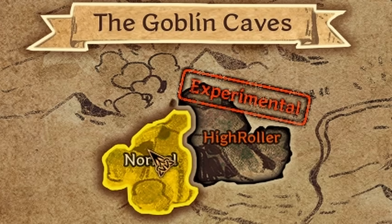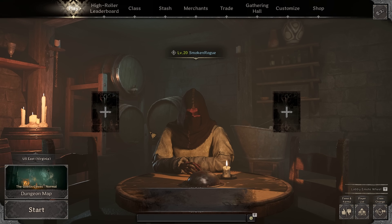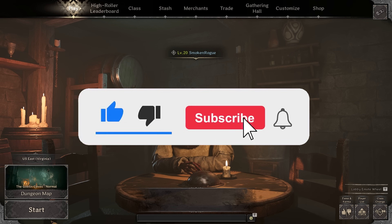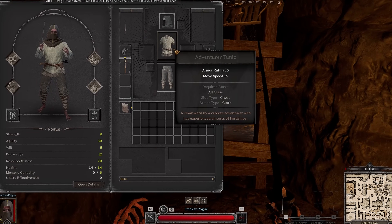All right guys, today we're going to be playing some Goblin Caves running fresh rogue. We got double jump, lockpicking mastery, stealth, ambush, rupture, and hide - everything else is just base kit. We're going to go into Goblin Caves and I'm going to show you all how I make some good gold, and then hopefully in one or two games we can hop into a high roller and start getting some good loot.